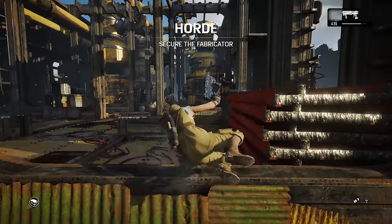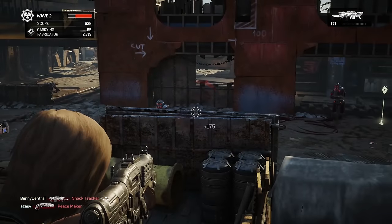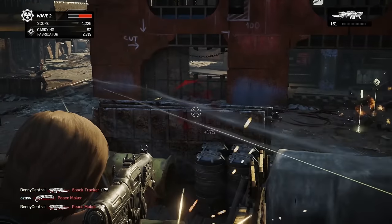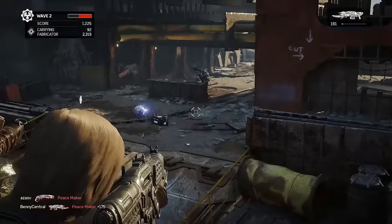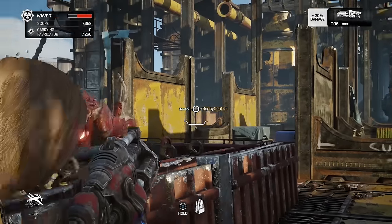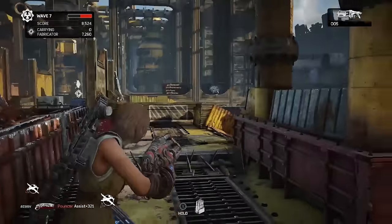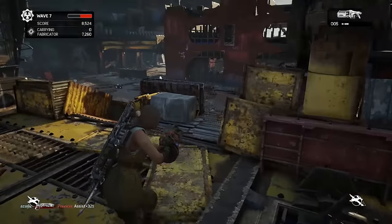Dry Dock remains a brilliantly tactical map. Two smaller pipe runways let you flank the central bridge, though you risk being out of cover as you sprint across. The height difference between the upper deck and the mud below creates intense angles of attack. In Horde mode, standing on the deck as Trackers tear through the tunnels below makes for a really satisfying target gallery.